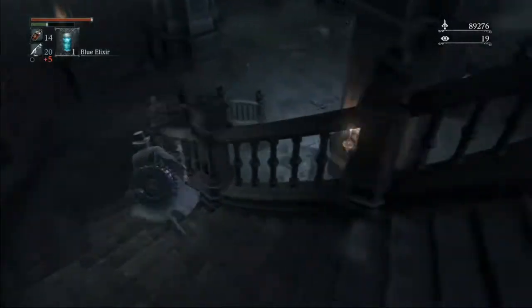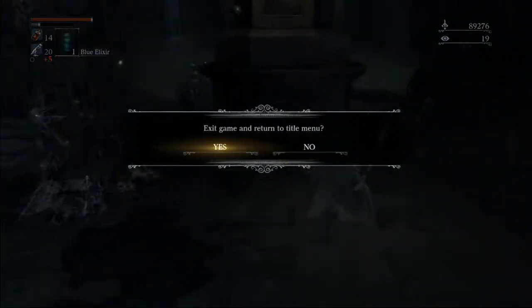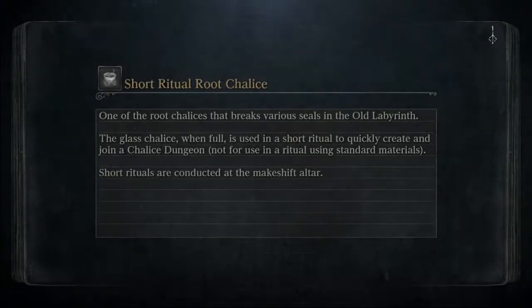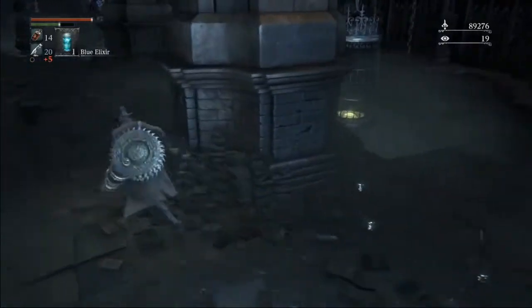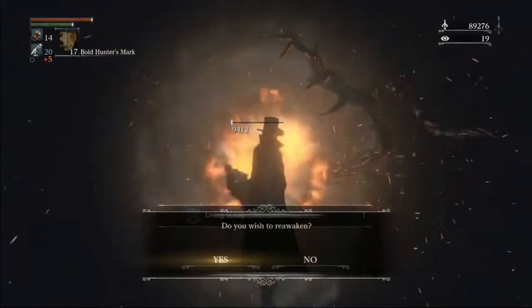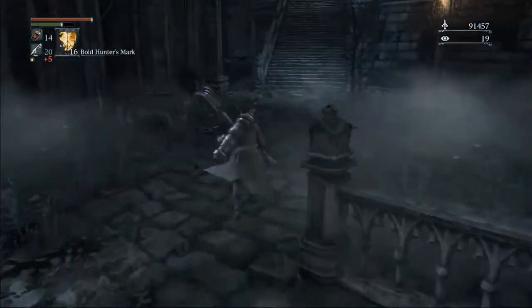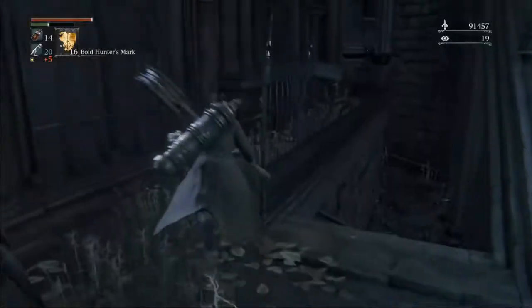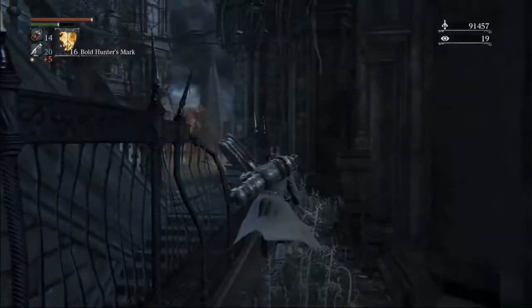Something to take note of here: I've been having to quit out because the cleaver and chain is hanging out way too far away. So if he's way out in your walkway, just quit out. We'll go kill the brain, which is so much faster with the cannon. Once we kill the brain, we mark back to the lamp and we're all ready to kill Wet Nurse. We have these last two chunks right here to pick up, and then we're pretty much done with any percent. Wet Nurse.